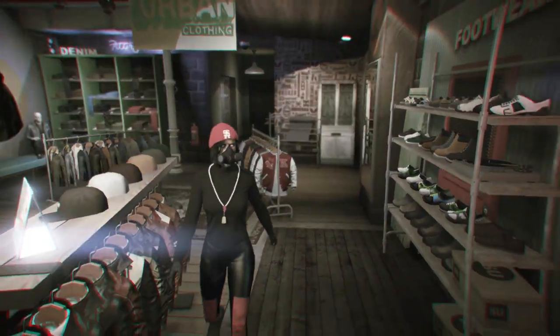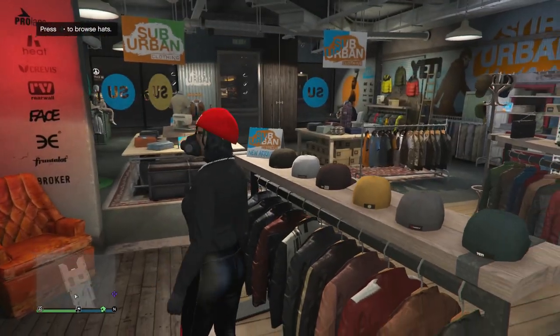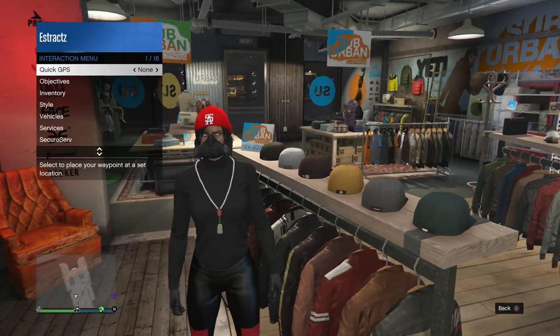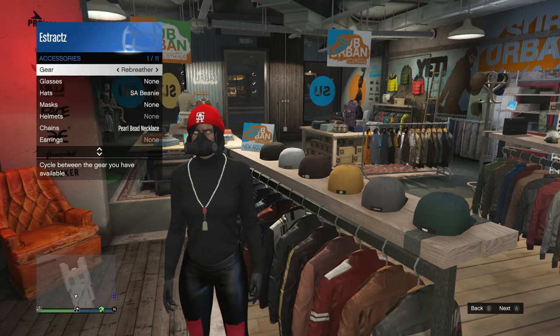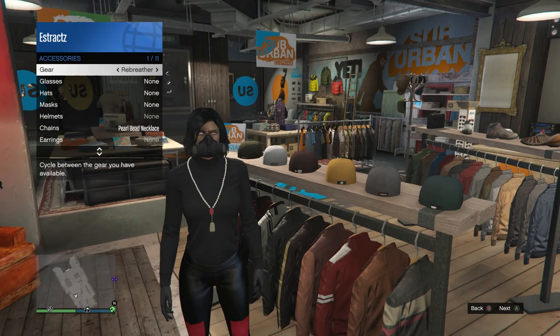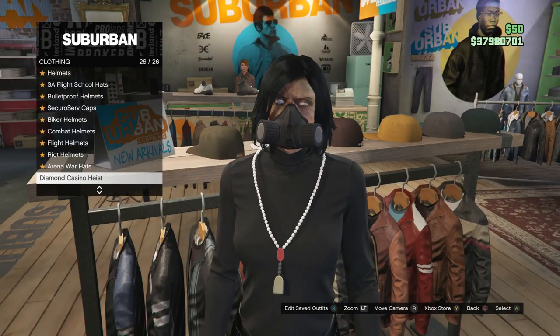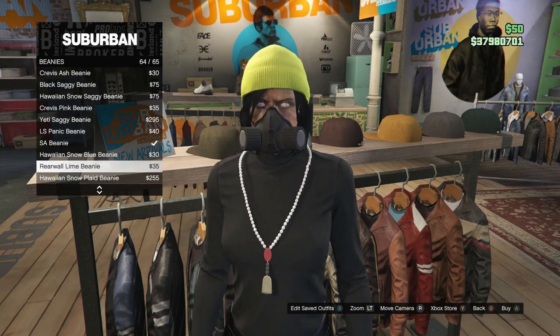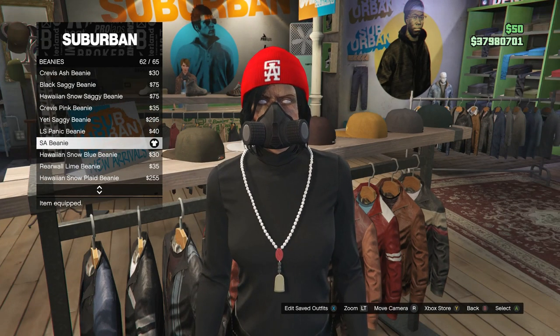After the beanie, you're going to want to go ahead and head to the gun store so we can equip the rebreather. If you guys already have the rebreather, you can just pull up your interaction menu, scroll down to style, scroll down to accessories, and on your gear, go ahead and scroll one time to the right to the rebreather, just like I did here. Then go to the hats, go to beanies, and look for the SA beanie on slot 62, and go ahead and equip it.